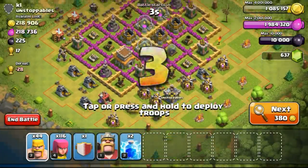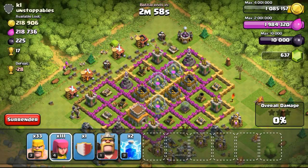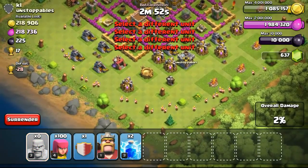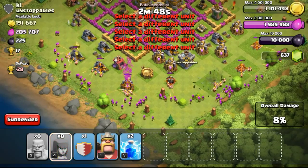GoWiWi — golem, witch, wizard, and also Pekka. My Pekka, I won't be upgrading it because I'll be getting the Pekka from my clan castle. One Pekka in my clan castle is good enough, which I'll be able to get from my clanmates. So I'm not going to bother upgrading the Pekka as it will take a very, very long time to upgrade.